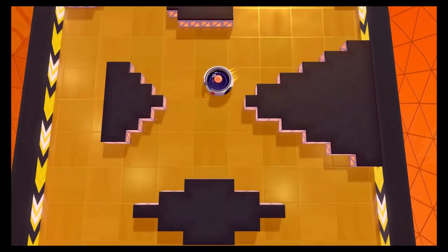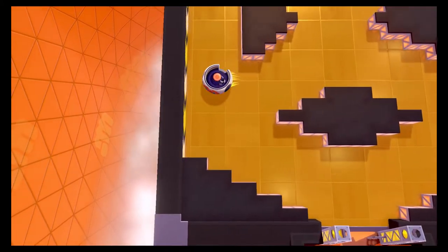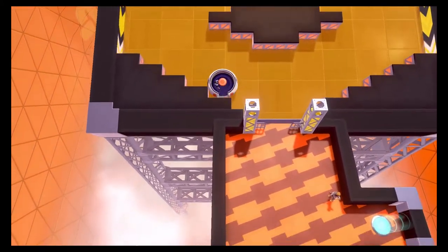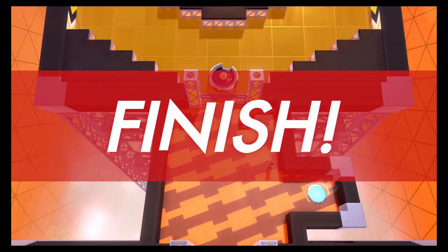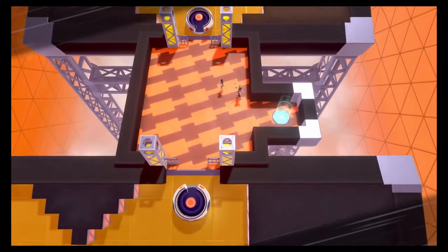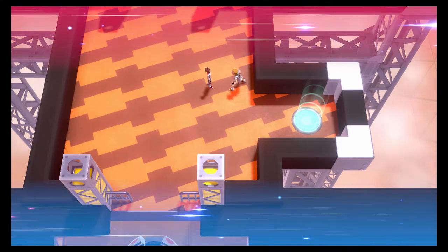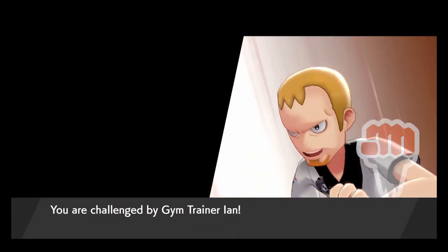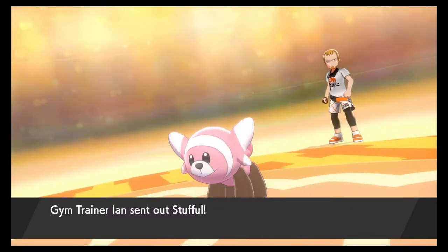I thought they said if I just rotate... okay, this is interesting. I'm going to fight this trainer — good, we get to verify the type. Gym trainer Ian has Stufful. Okay, yeah, this is going to be a fighting gym.